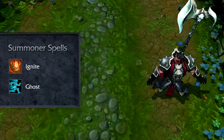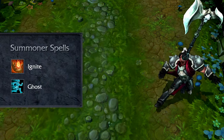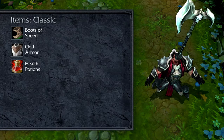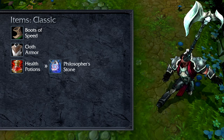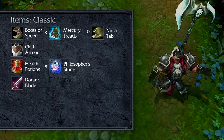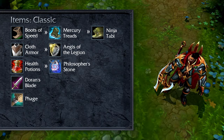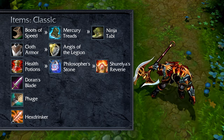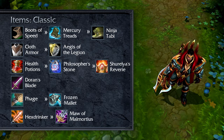Open with Boots of Speed or Cloth Armor and health potions. Rush Philosopher's Stone, add a Doran's Blade, and take Mercury Treads or Ninja Tabi as needed. Add in Phage, Aegis of the Legion, and Hexdrinker for mid-game items. Build up towards Shurelia's Reverie, Frozen Mallet, Maw of Malmortius, and Randuin's Omen.